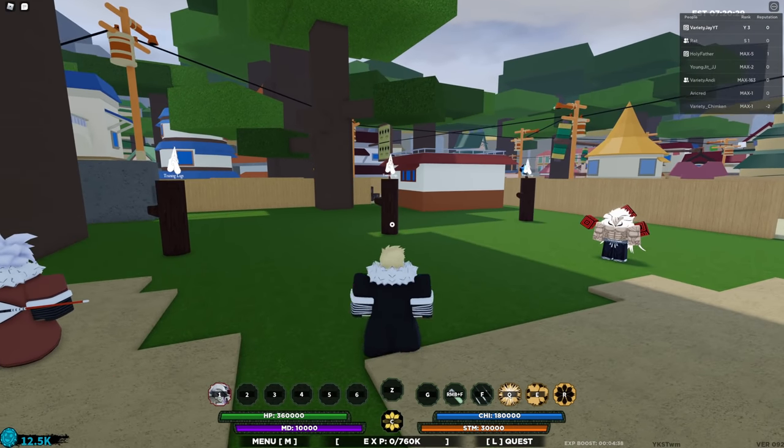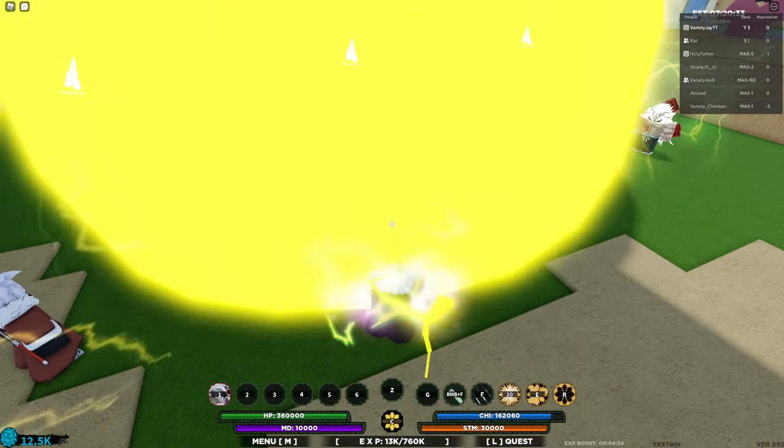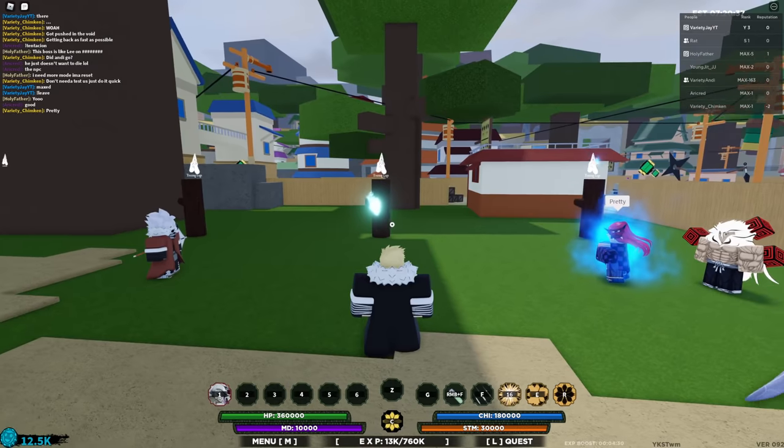So we're going to be starting off with the first ability here. The first ability is going to be a throwable ability, where you throw a bunch of daggers, or shurikens, lightning shurikens or whatever, and you do a giant attack at the end that does a decent amount of damage, but not spectacular.